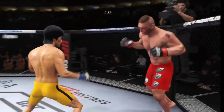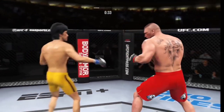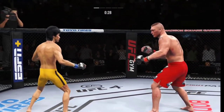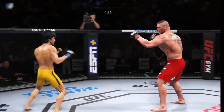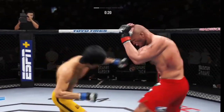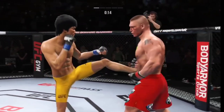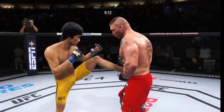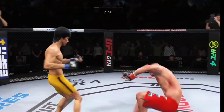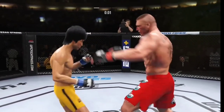That's a good strike there by Lee, just missing on the high kick. Starting to do some really significant damage to the body here — another strike lands there. Look at the whip action that comes from him throwing that kick. Well done to catch the kick. They separate, switching stances. He might be out! What a round.